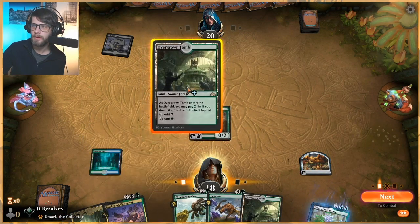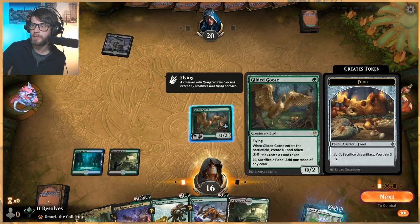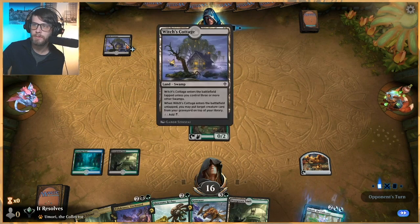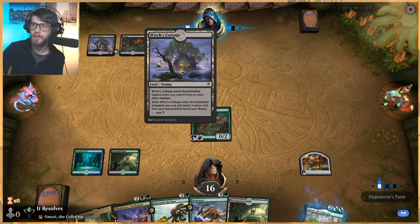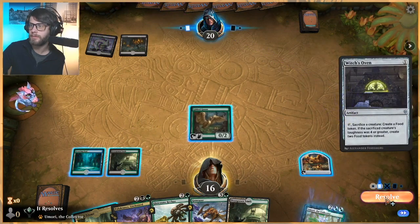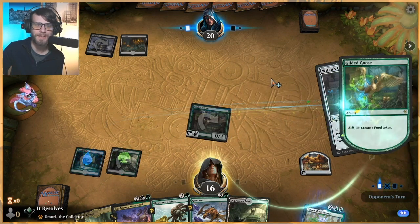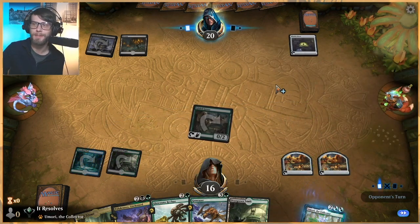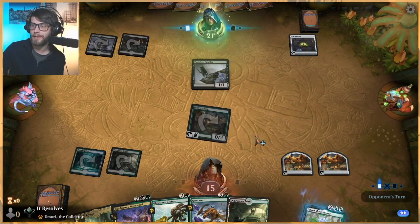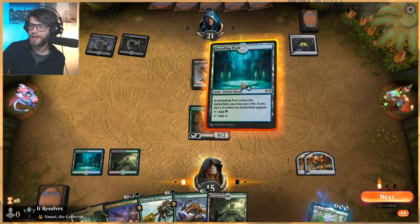Interesting. Always hate going up against these Witch's Oven decks. There's so many of them on the ladder right now, and it's just so annoying. The good news is Gem Razor now has a target, so don't feel too bad about that.